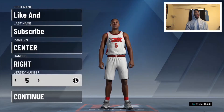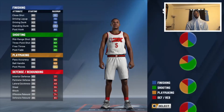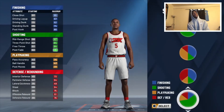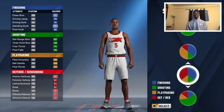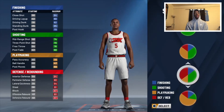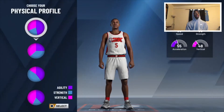To make Mo Bamba, you gotta make him a center — he's right-handed, wears number five for the Orlando Magic. This took me a while to think about because he can finish and he's a great shot blocker and rebounder, but he also has a strap for a center. I went with the shooting, defense, and rebounding pot chart — the blue and green one.